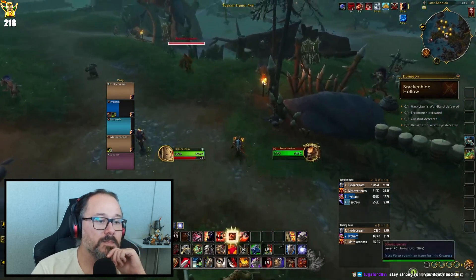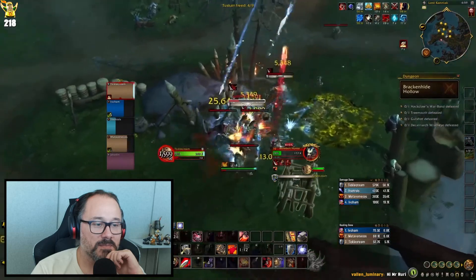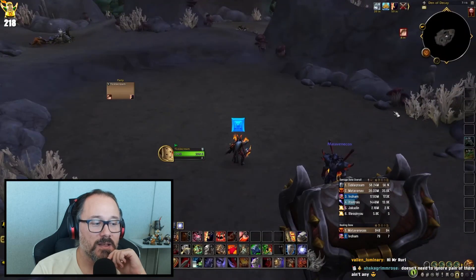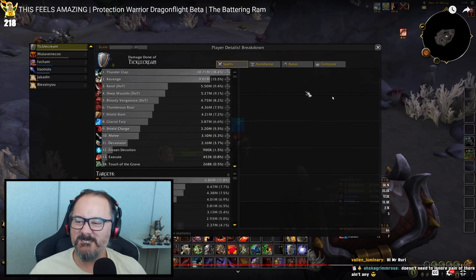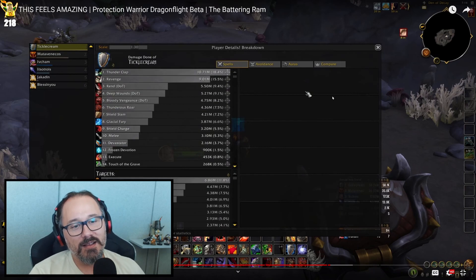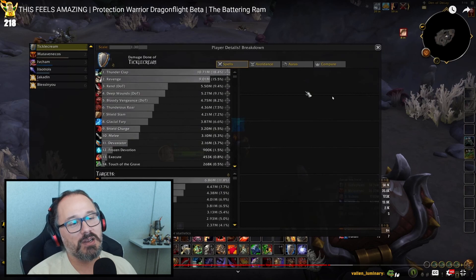Their healer ended up leaving the group and they got automatic Jack into their dungeon run — an outstanding healer main that a lot of people know from casting the MDI. Let's jump to the damage breakdown. Look at that Thunderclap damage — 10.7 million damage right there. Vicious. I miss Heroic Strike — that synergy was just so good. Why did they have to remove Heroic Strike?